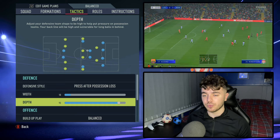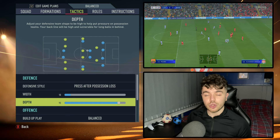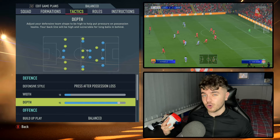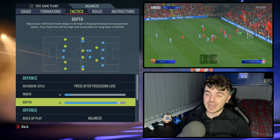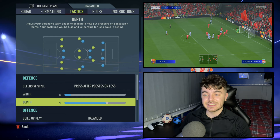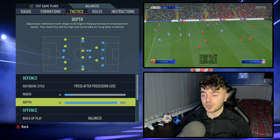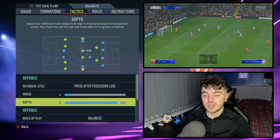With the depth, it's up to 90. We know how high Liverpool play their line, and they get away with it because of the physical upside of their defenders — Van Dijk, Gomez, and the full backs who are very energetic and pacey. If you find yourself being exploited more, you can lower this down to 70, which is still a high line but drops off a little to give you leeway. But if you want to replicate that press and get them playing on the front foot as much as possible, move this up to 90 and take a risk.